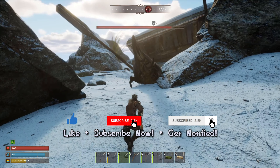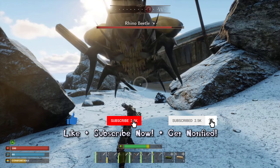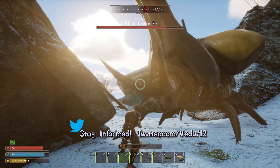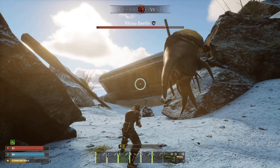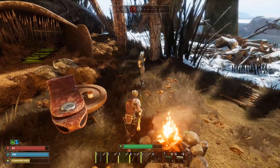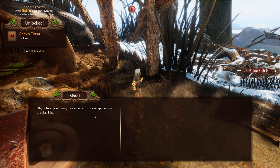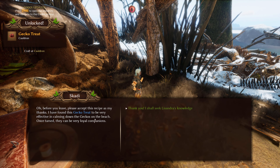Now before I let Gaia cover the actual taming, let's cover the prerequisites. In order to unlock the gecko treat that we're going to cook up, you do need to complete Skydy's quest and kill the rhino beetle. Doing so and returning to Skydy will reward you with the gecko treat unlockable. Make sure you complete this step first.